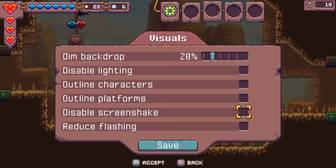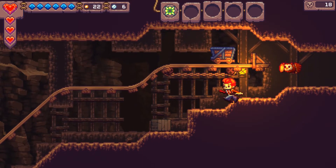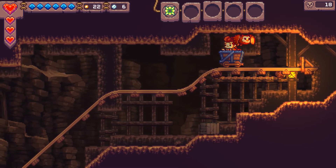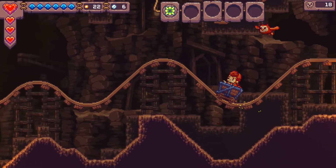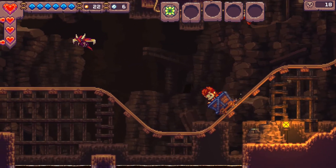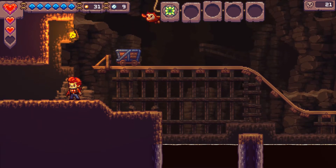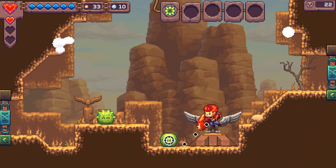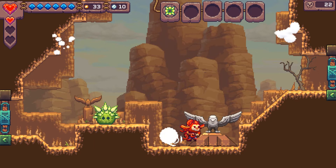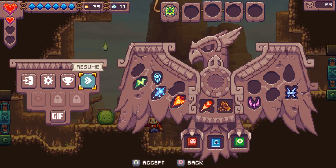With screen shake disabled, when I attack enemies there's no screen shaking. Let me go back into Accessibility to demonstrate more. Going back to Visuals, let's turn disable screen shake back on. Outline platforms — for a low vision user, this can be really helpful. In many games you don't know if a ledge is decorative or actually part of the game — can I jump on this? Is it just decoration? With outline platforms enabled, it will outline the platforms. I can also outline characters.